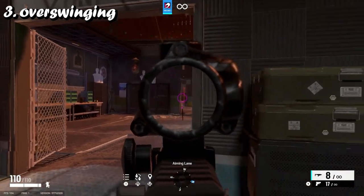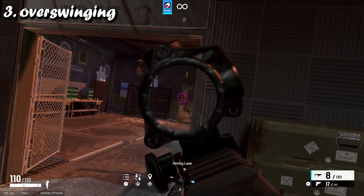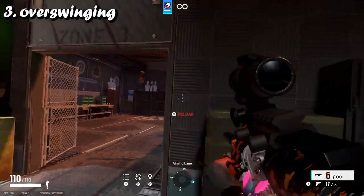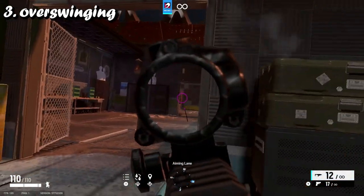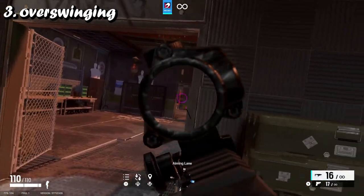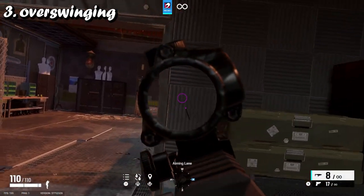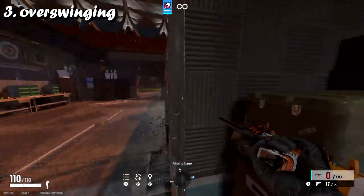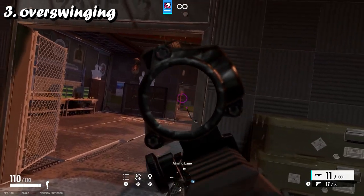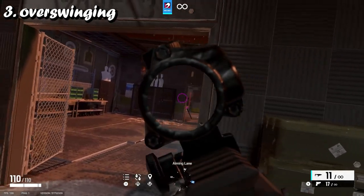As soon as someone peeks, I'll crouch and then center my lean. If I just crouch without centering my lean, I'm just not hitting. If I crouch and center my lean, I'll hit them. So you quickly swing, and just simply like that - quickly swinging around corners with your crosshair placement where they would always be.